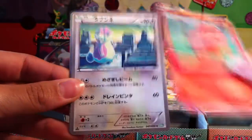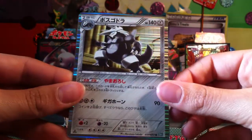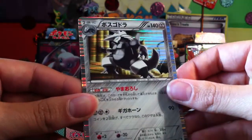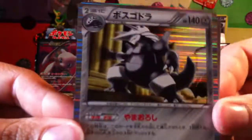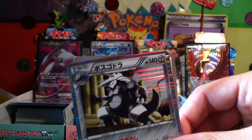Murkrow, Vulpix, Oddish, really cool Aggron. I like how he's just sort of leaning up against that pillar, sort of stretching, getting ready to fight you. In my head when they talk, that's how they sound.